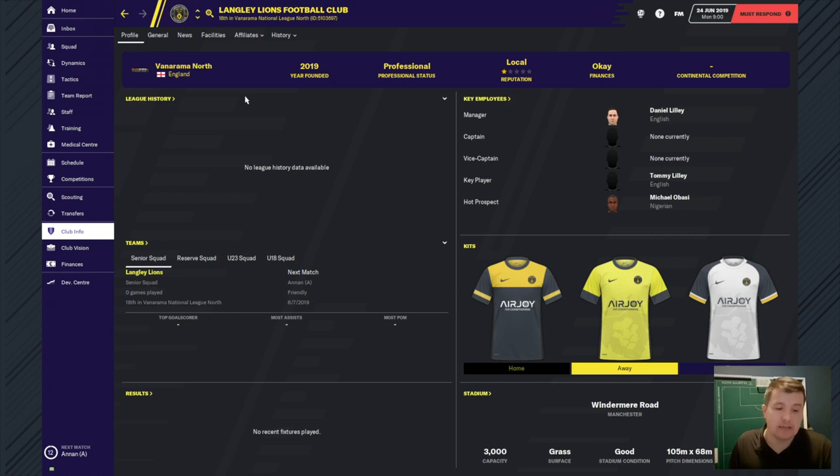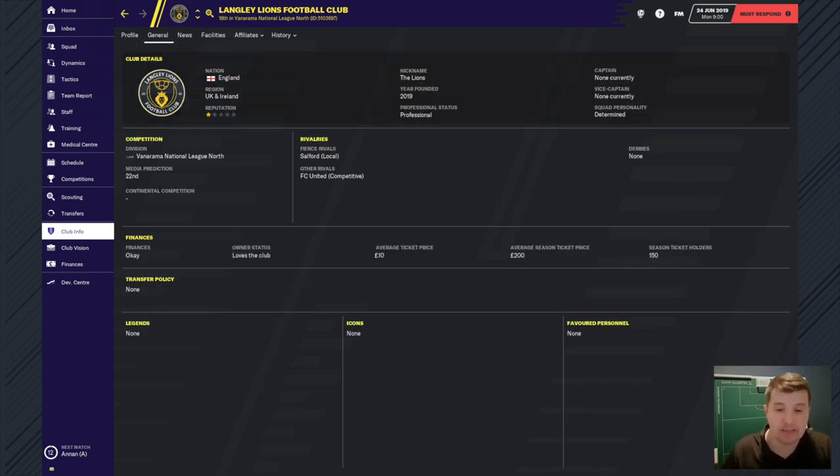We've got our kits. The stadium is called Windermere Road, which is like a big road in Langley running from one end to the other. The capacity is 3,000 with 1,500 seats, it's grass and in good condition. Our nickname is the Lions, and our rivals are Salford City based in Prestwich and FC United in Moston - both next towns to Middleton. So our club is based in Middleton, Greater Manchester.